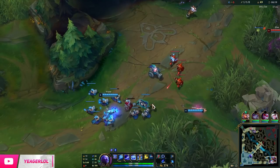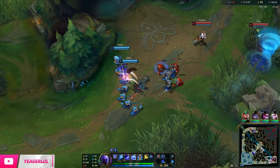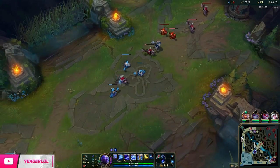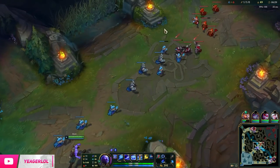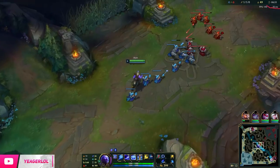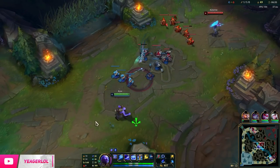Lucidity Boots — another really OP item. I think those are by far the best boots in the game. But sometimes you really want Merc Treads if they have a lot of CC. If they don't, then it's completely fine to go for these boots, because you get a lot of haste which is absolutely insane — it also works on your Teleport and your Flash, so you put those summoner spells on a lower cooldown.